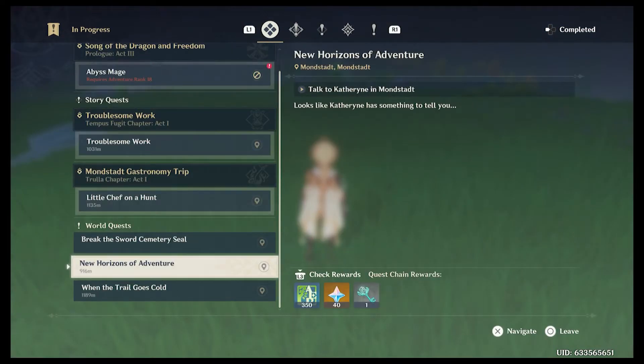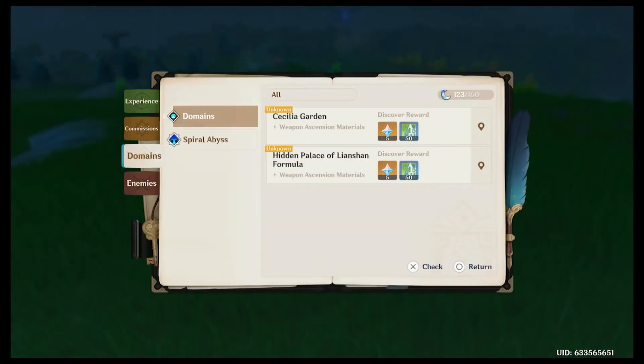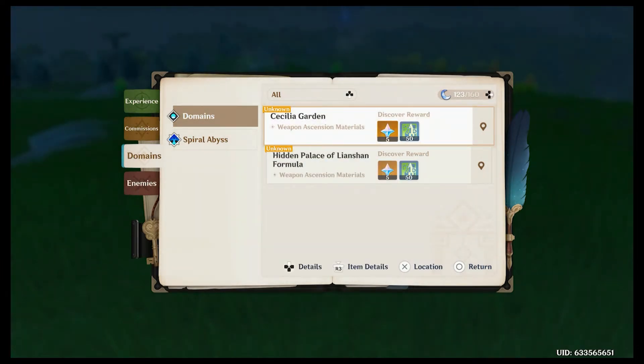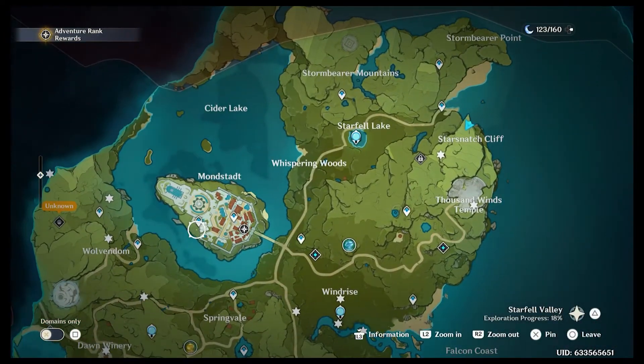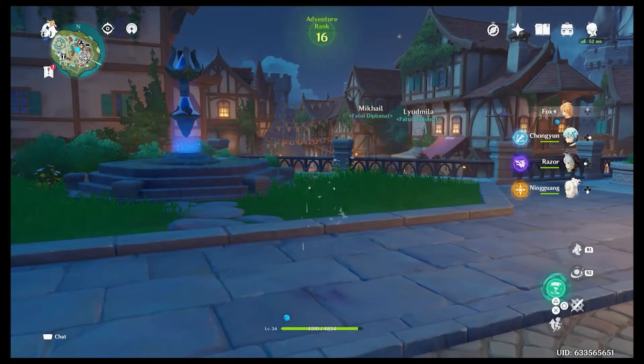So we gotta do some side questing, and Catherine has something to tell me. Finally, domains — and the Spiral Abyss was level 20. So at least it's in my book now. We can do some domains and get some of that stuff done. Let's go talk to Catherine in Mondstadt and collect our rewards while we're there.